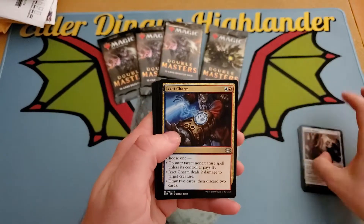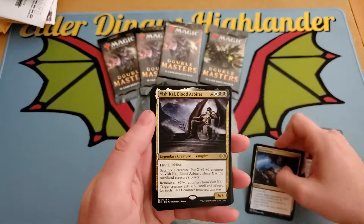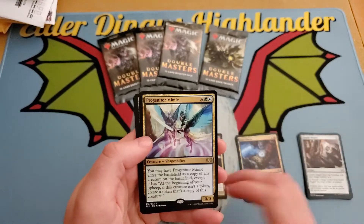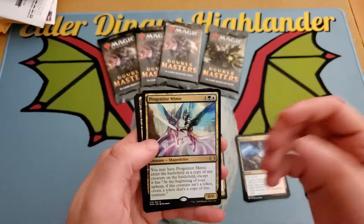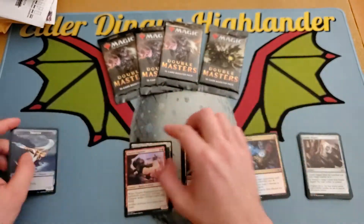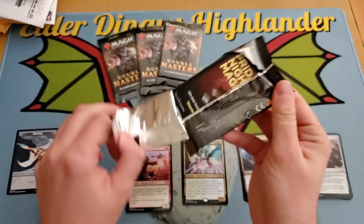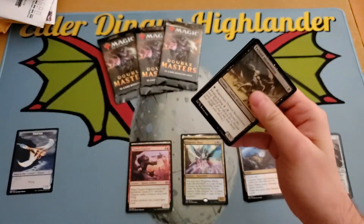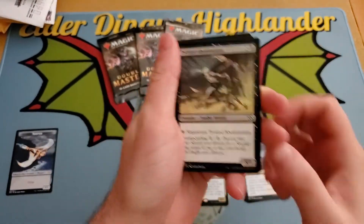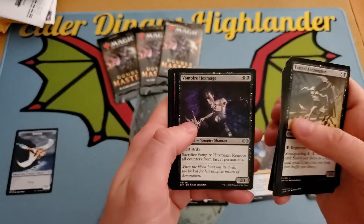First pack: Veteran Explorer, Oubliette, Vishkal Blood Arbiter, and Progender Mimic. Progender Mimic is at least good — I forgot there's two rares in each. Foil Urza's Power Plant and a Foil Thopter Engineer. Progender Mimic's not bad but I don't think it's any money right now. It used to be a little money. So we get ten rares in these five packs which is nice.